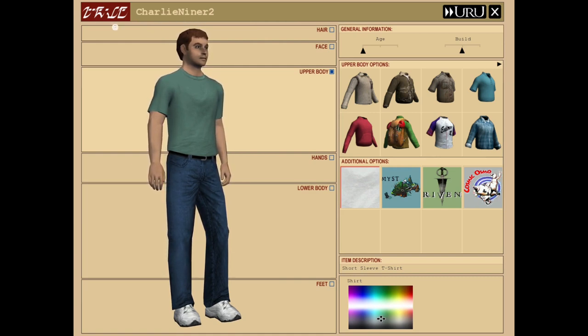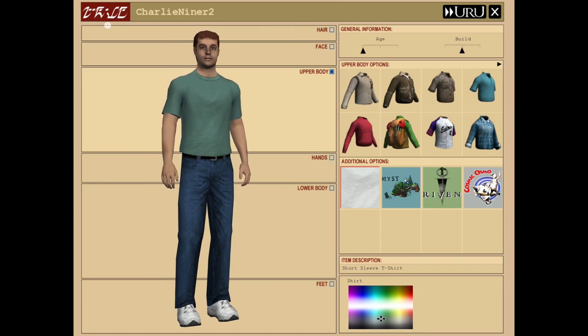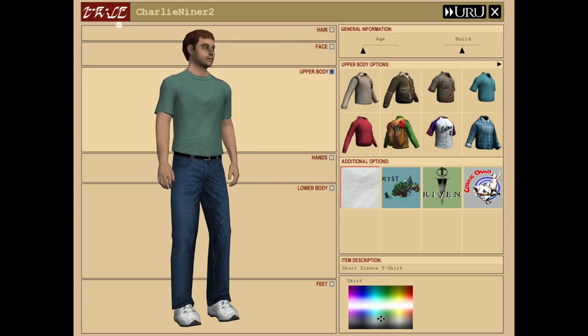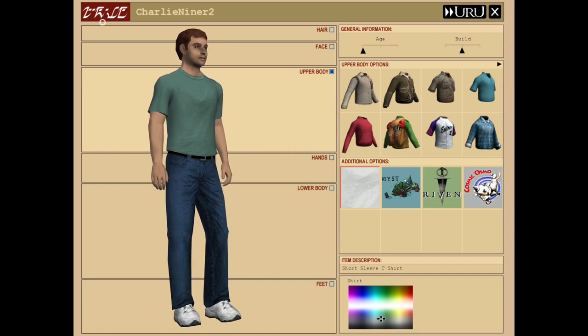I forgot this D'ni script. I think I threw away my notes from the first Myst, but these should be — actually, no, this was from the last game, Myst 4. This was the script for the names Yeesha and Atrus and everything else like that. So yeah, need to dig up those notes and see if I can read that later on.